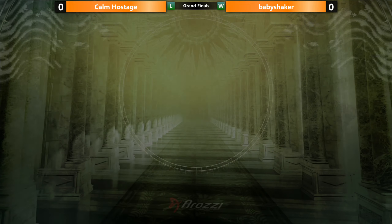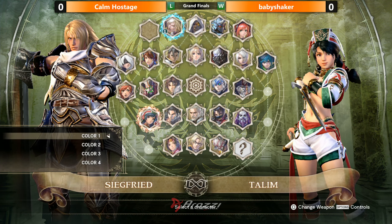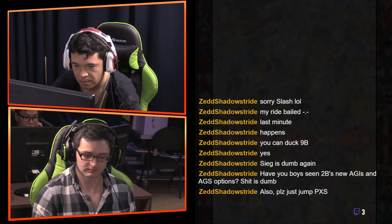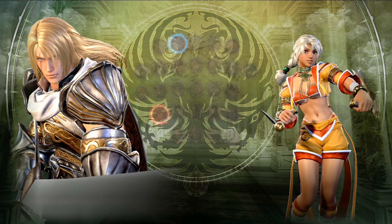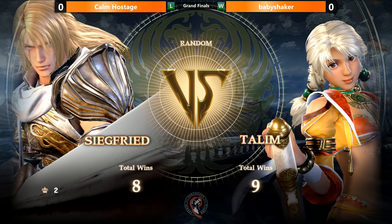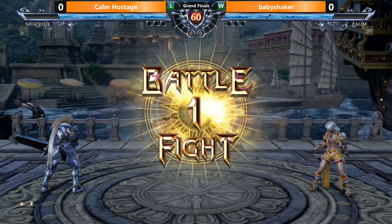Adjustment into adjustment into adjustment. It's Baby Shaker's choice. He's going to pick something else - going for some Mina, Voldo, Hilda? Probably not Hilda, because she's a lot of Hilda new. Sticks with his girl. He's going to get a new stage out of it. To the docks. I think this is better for Callum - Siegfried has an easier time running people off of half walls.